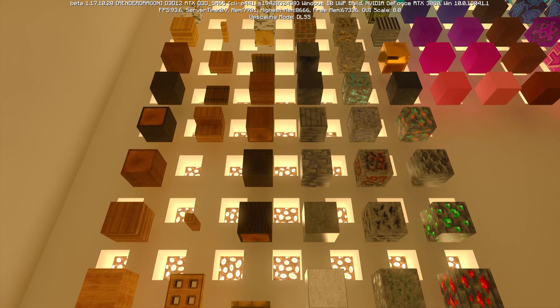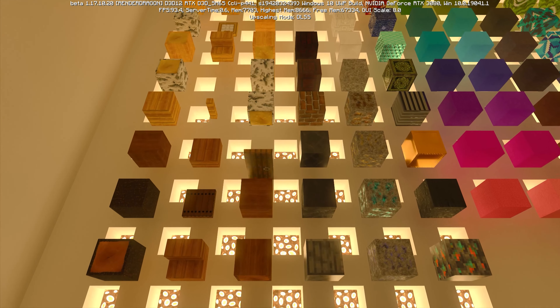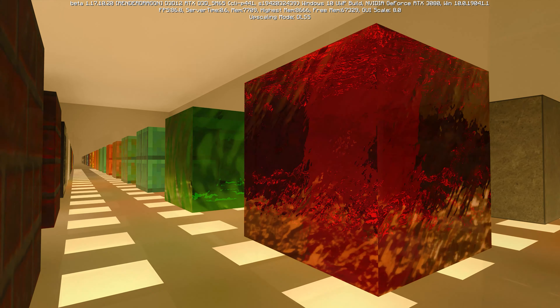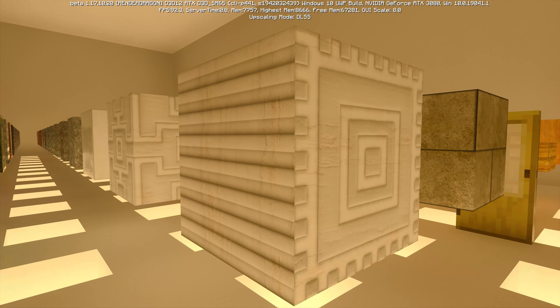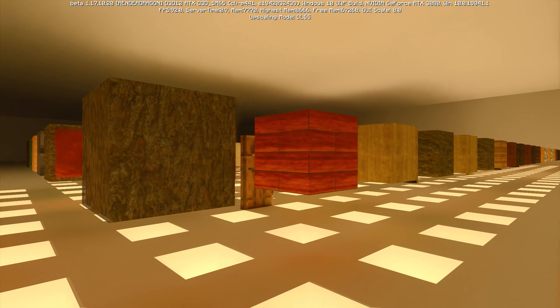Now I would like to move on to the last two RTX packs that aren't vanilla but ones that take advantage of the enhanced offerings of ray tracing and apply it on a different level. And with that we have number 4, The Kingdom of Wallace. I chose this pack because it takes full advantage of super high resolution texture maps and adds ray tracing to it.